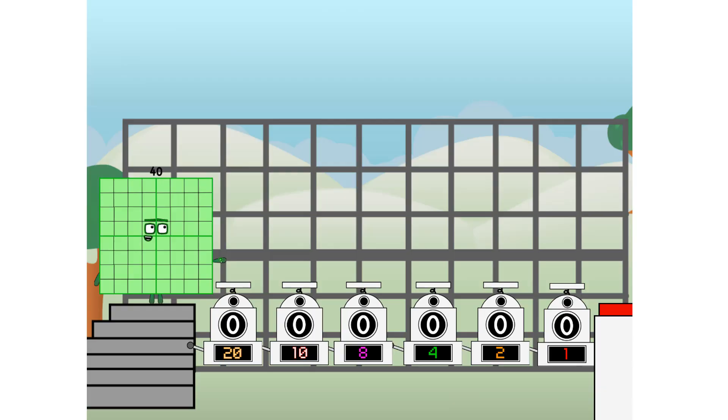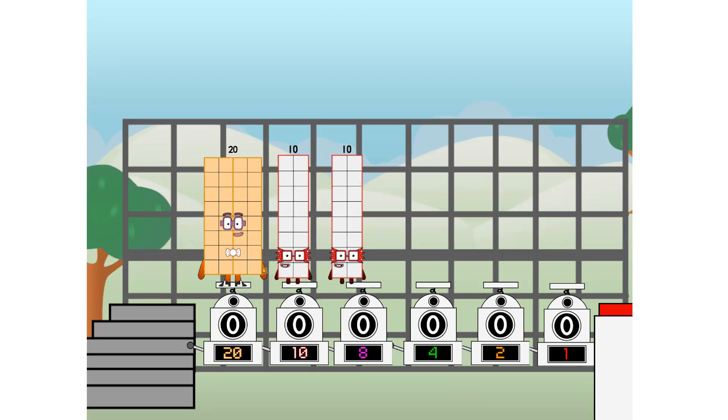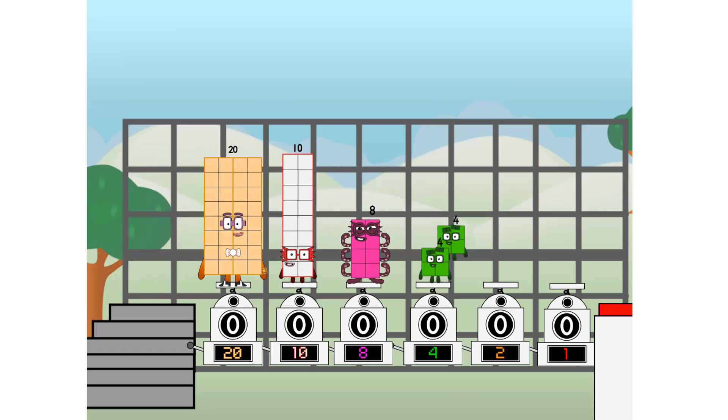Binary boosters — using the power of doubles to send any number flying. First, I split in two: 20, and 10, and 8, and 4, and 2, and 1, and 1 more to press the big red button. Then you choose who's going up: 1 of me, none of me, 1 of me, 1 of me, none of me, 1 of me. And fire.